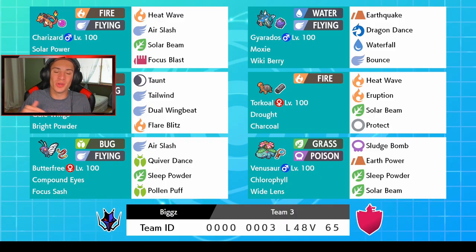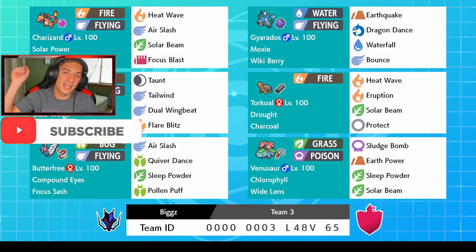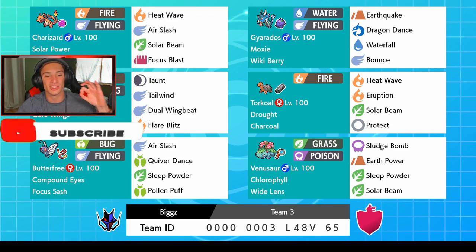What's going on YouTube, Jeans here, hope you guys are having a wonderful day. We are back playing some Pokemon Sword and Shield, hopping onto the ranked double ladder with this team sent in by Biggs. Thank you so much for dropping this team! If you want to drop teams for me, head to the link in the description to my Instagram page. If you're hyped for today's video, smash that like button and click that big red subscribe button.